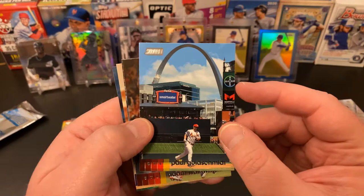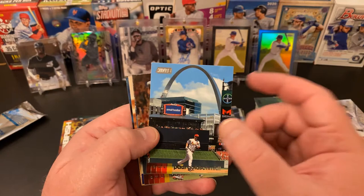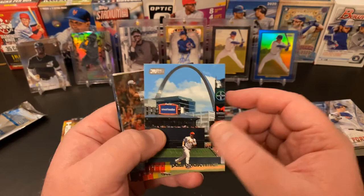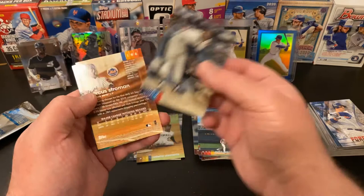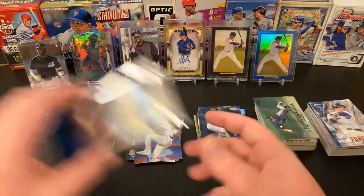Paul Goldschmidt — this is a fantastic picture with the arch in the background. I'm not a Cardinals fan by any stretch because I'm a Cubs fan, but that is just a great picture. I still want to pull the Beau Bichette because that picture is probably my favorite in the set. Adam Wainwright — another Cardinal. Hank Aaron — nice. Marcus Stroman red parallel. And finally Sean Manea.